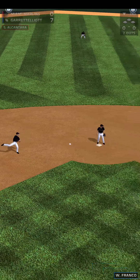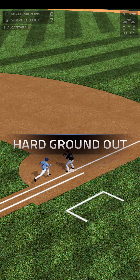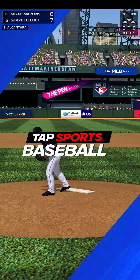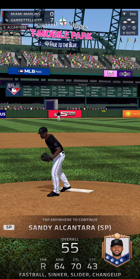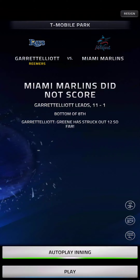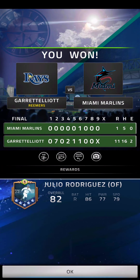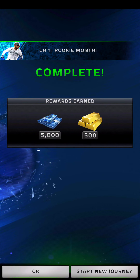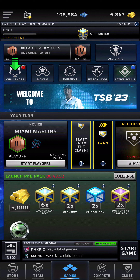There we go. Hopefully I can just autoplay. I have to play the whole thing? Wow. Now I can autoplay — I think I just had to make it through a few innings. I thought I maybe remembered that was a rule. But now I got Julio Rodriguez. Very nice. Complete — and I get 500 gold and $5,000.